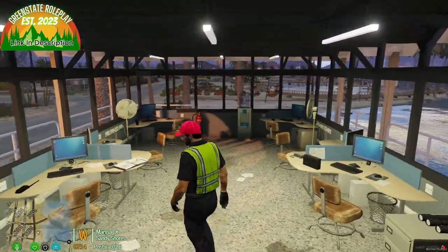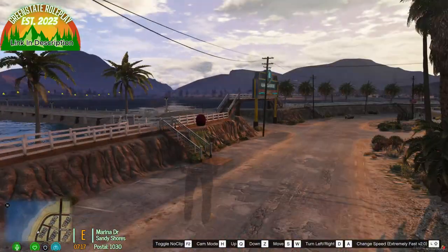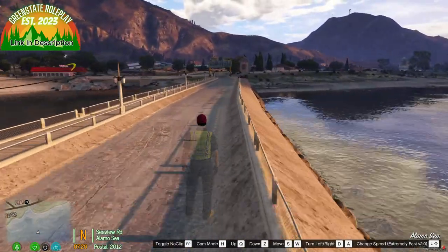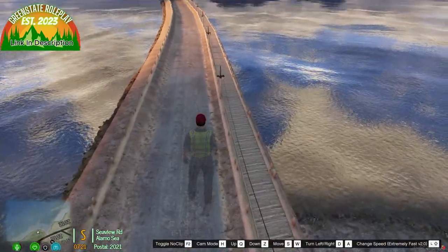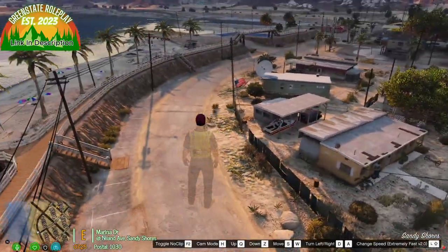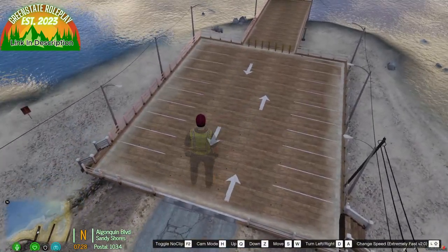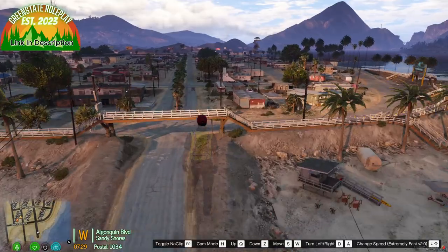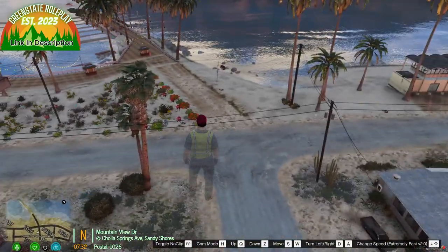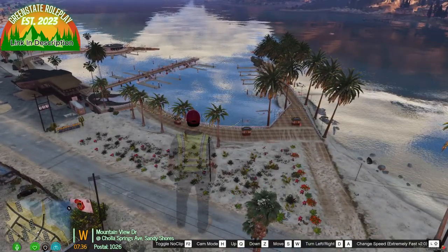The lifeguard station has a locker room and a watch tower. Also brand new is the Alamo Sea Bridge — you can drive or walk across it, as it has a dedicated sidewalk. There are a couple of basketball courts with parking spots nearby. Around the server there are also fire towers. That's the new and improved Sandy Shores area.